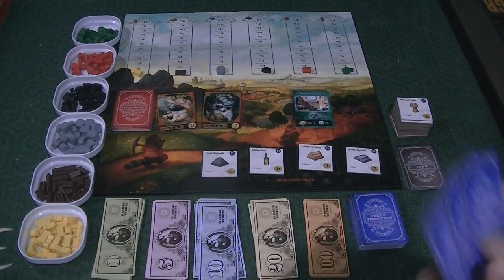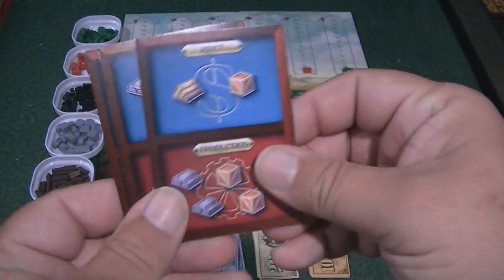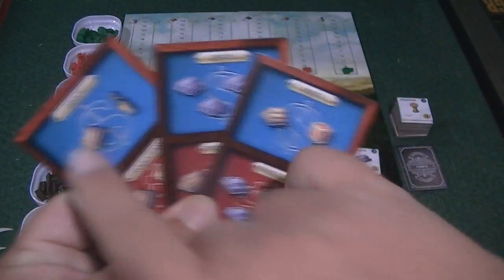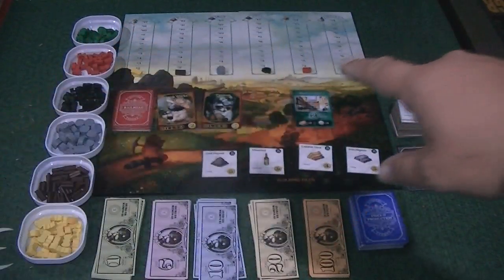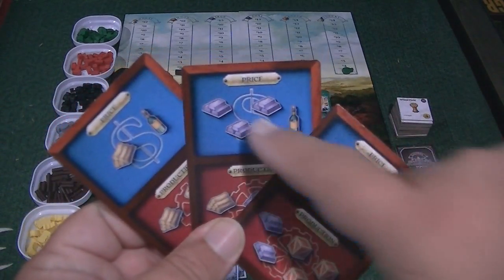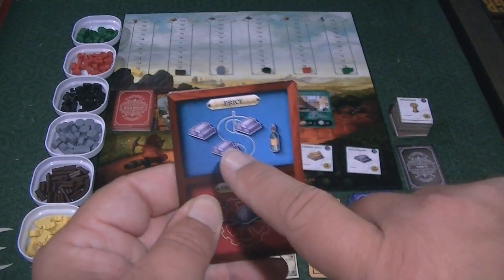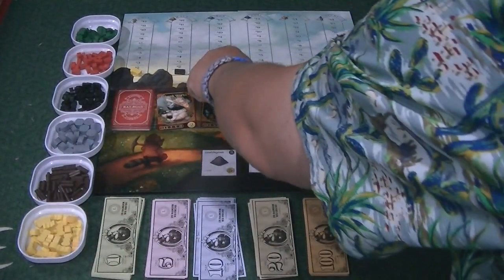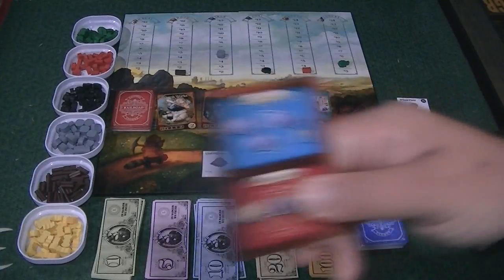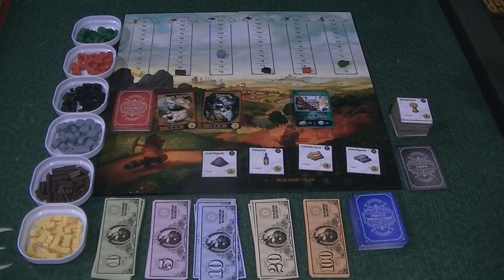To begin with, every person is going to start with three of these price and production cards. The price and production cards show the commodities that you would increase the cost of on the different tracks up here. So if you turned in this card, you would increase the price of iron by three and luxury goods by one.